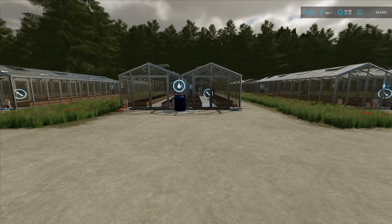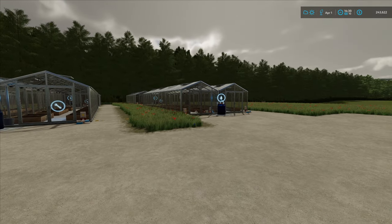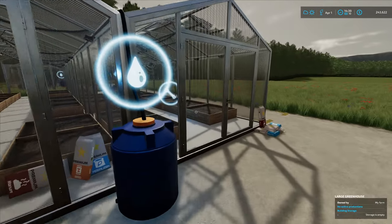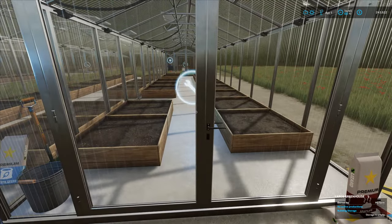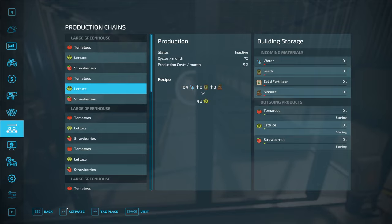But yeah, this is our greenhouse - we've got six greenhouses and we're going to have to look into how they get working. I want seeds - I think that's just going to be a case of bringing the seeds and the manure and getting it all going. Let's go get some seeds.